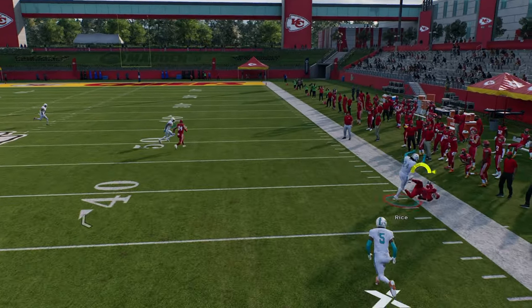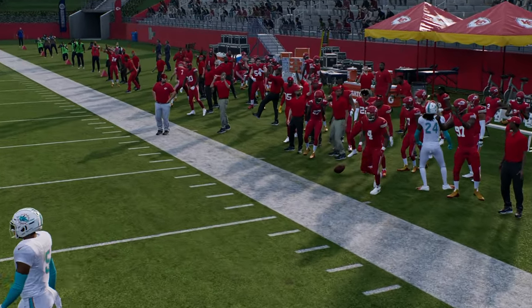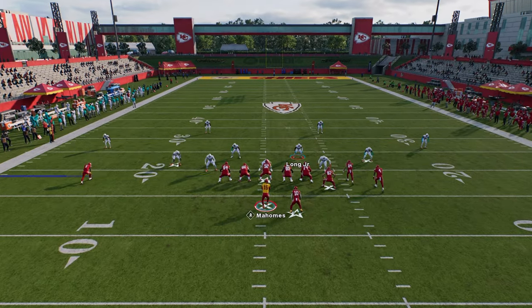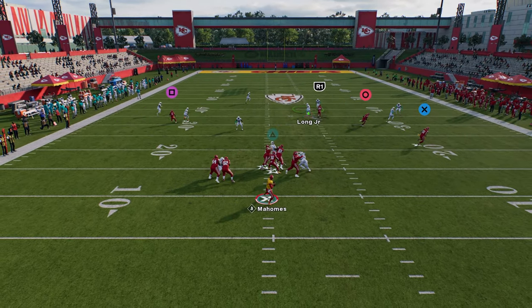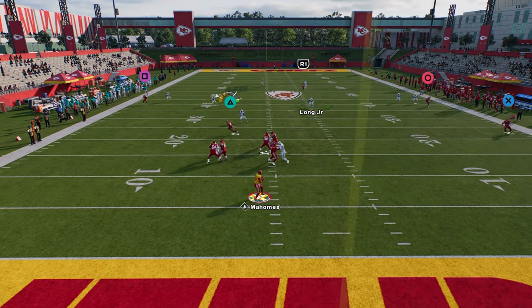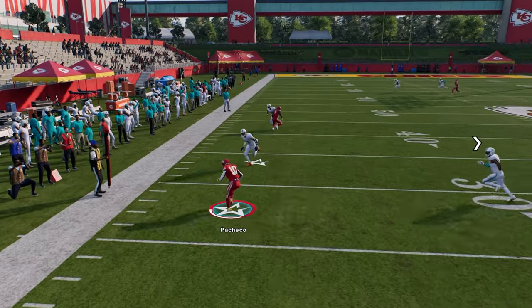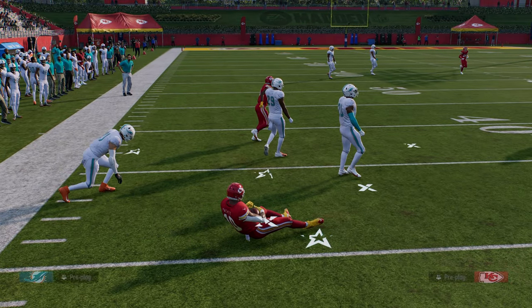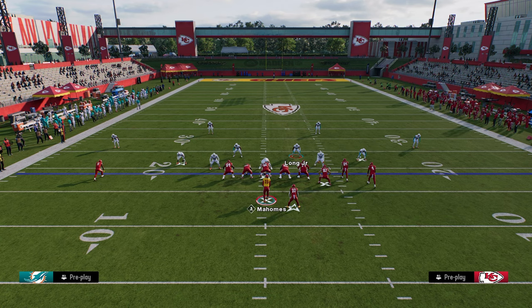That outside quarter has to go to him and then you can throw this. The other thing you have on this play is a high-low read to the left side. If they're not playing hard flats on both sides, this running back when he gets out of the backfield will be wide open as well. The seam streak in the middle of the field is really good for attacking any kind of cover two coverage.